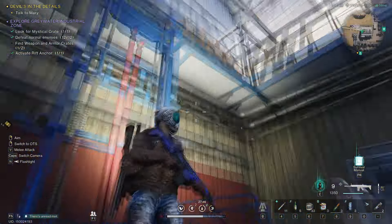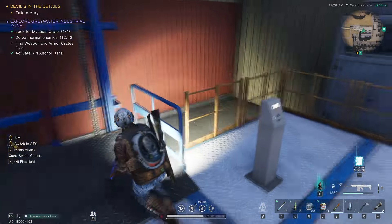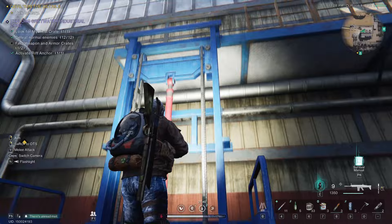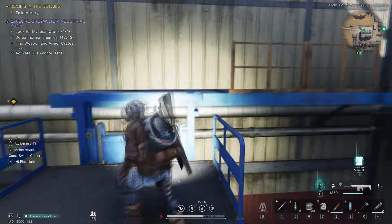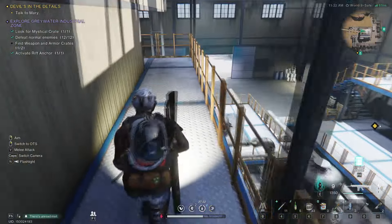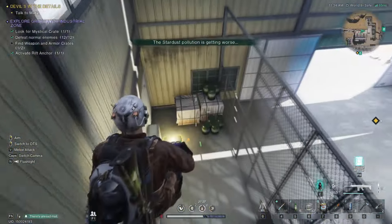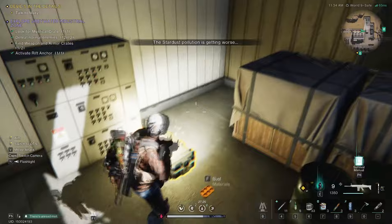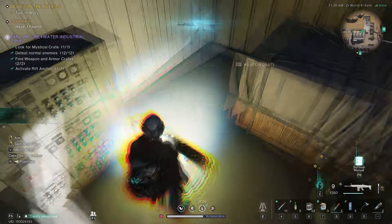Do I have to press it again, or is it going to go back by itself? I'm going to press it again. There we go. Let's just jump up here, make our way this way, and then down here. And there we go — there's our first weapons crate. Nice.